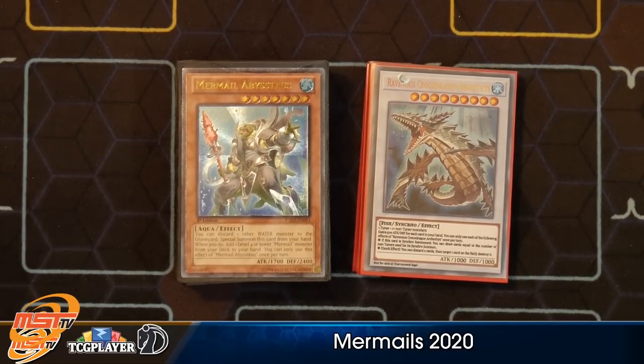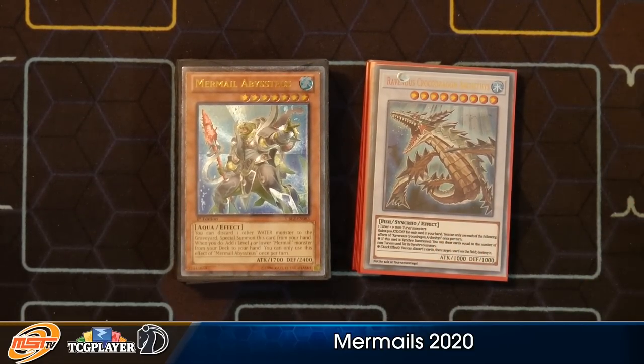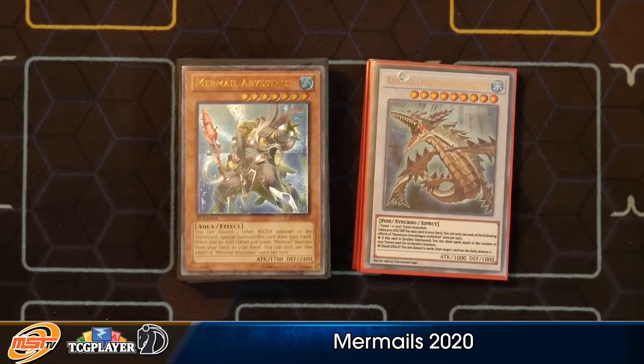Hey guys, it's Tom Boggs, welcome to MST.TV, and I'm delivering my Mermail deck profile slash combos for post-Eternity Code. The main deck is more or less going to be the same because you're really just shoving in three copies of Deep Sea Aria, and aside from that, most people's build would be mostly the same — 99% the same, maybe give or take three cards.